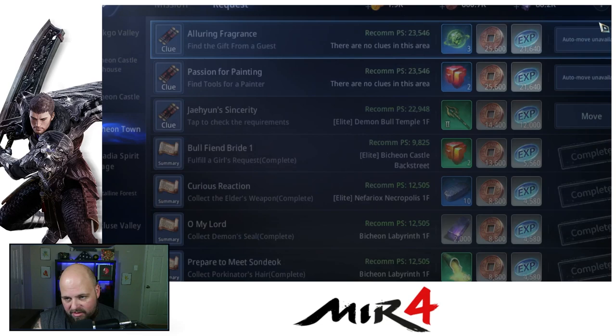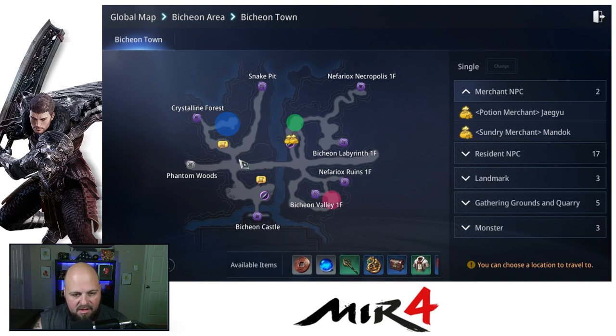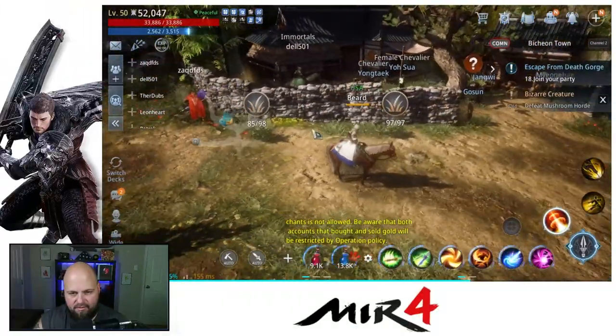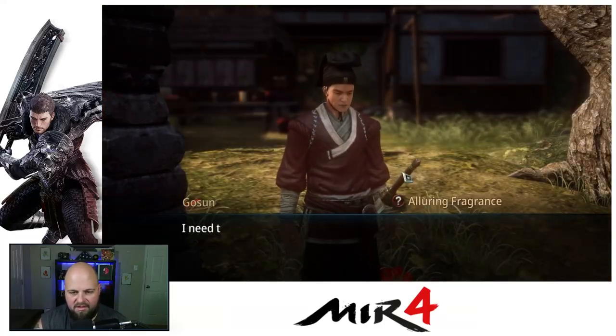Let's go down there and find him. So we go to the town and as you can see here we do get some little marks on the map. If we walk over to the spot, there he is right there — he's standing right here. We hit the little question mark on his head and then we get the Alluring Fragrance quest.